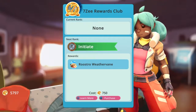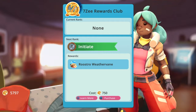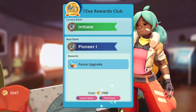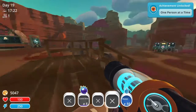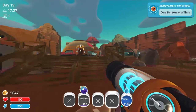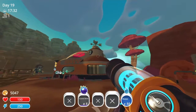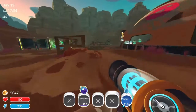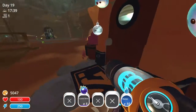Let's check the 7-Z Rewards Club. It costs $7.50 to get into — Rewards Roostro Weathervane. Let's just buy it. The more you buy it, the more upgraded your farm gets — the pathway, the fence, it makes it look really pretty. I got the Roostro thing — it goes on top of your building. Oh, what the heck — it just makes my place look cooler. So when I grind out a lot of money, I'll do that.